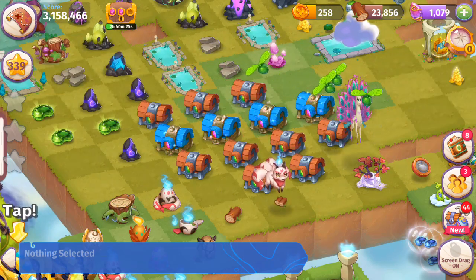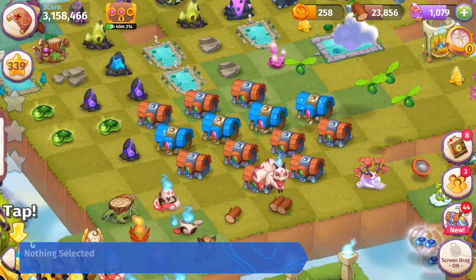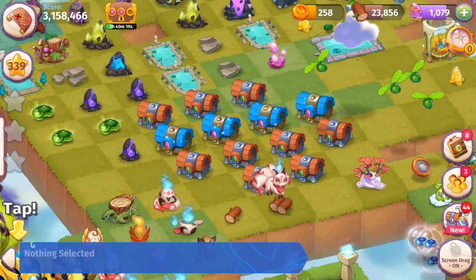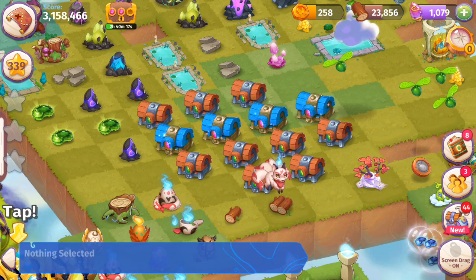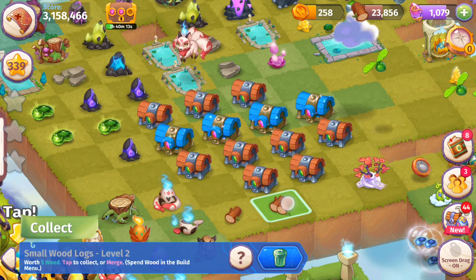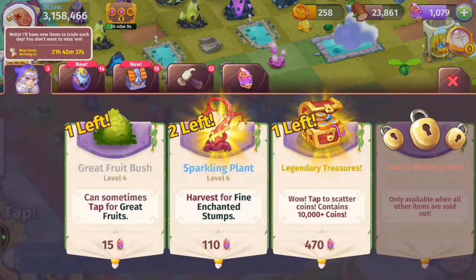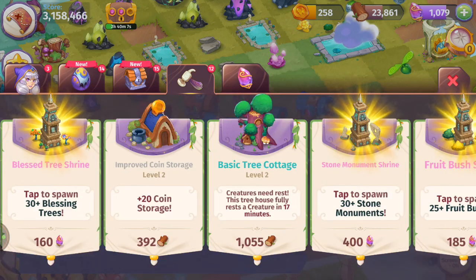Hey, what's up everybody, this is Toasty Gamer Boutique. We're here playing Merge Magic and I'm back in my garden. We're going to be seeing some different ways to get wood. Wood is kind of like stone in Merge Dragons — it's how we buy chests or buildings in the game, so having wood is really important.